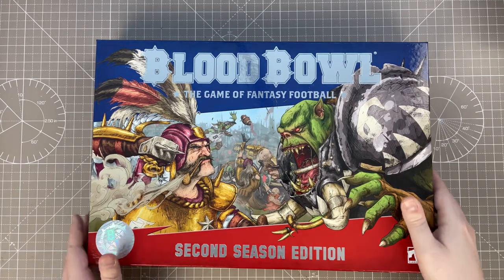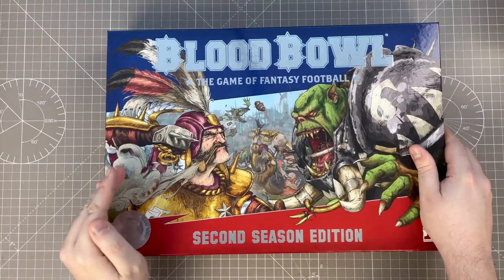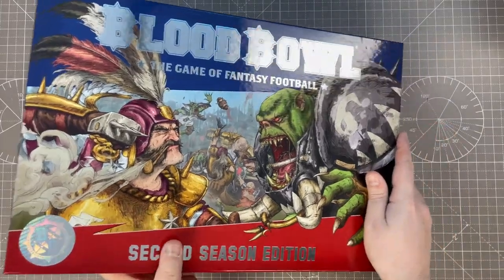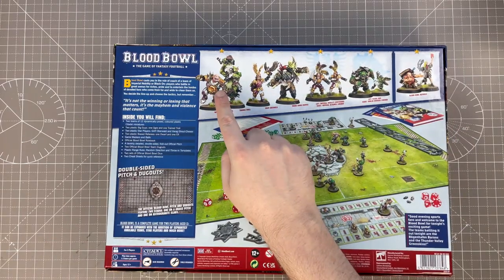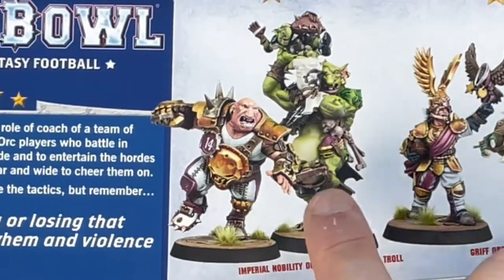So I'm going to show you the box first of all. I don't know if you can see that — there's a Blood Bowl hologram. I like that. And on the back, you can see we've got the two big guys: the Imperial Nobility Ogre and the Trained Troll.